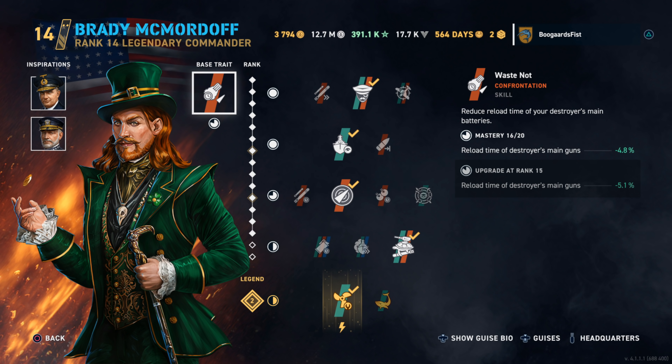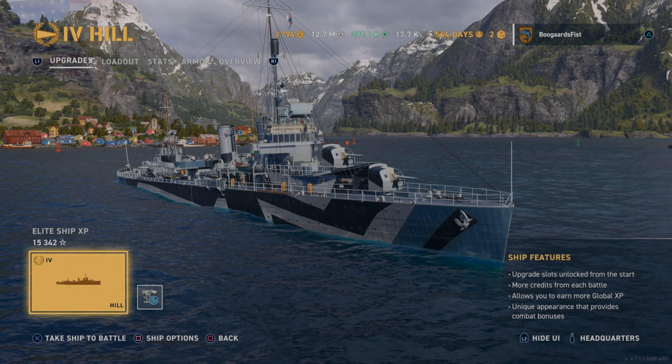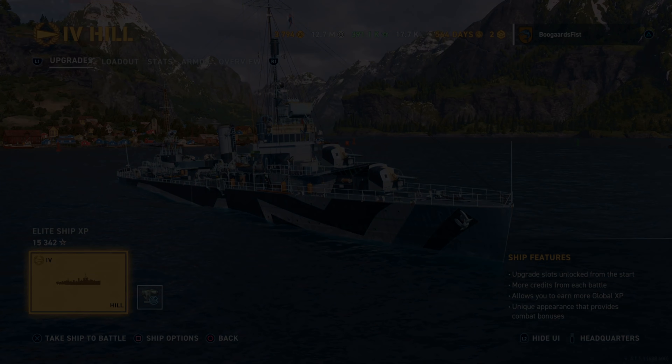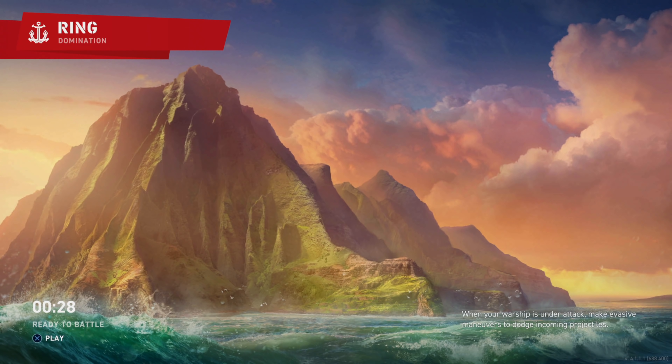Hey guys, Teeble here. Today we got a look at The Hill, Tier 4 American Premium Destroyer, just launched with Brady McMordoff. It's a Mordoff build, which is a Halloween American Destroyer Commander similar to Bill Halsey, who's kind of the guy I've been using basically since the game launch.